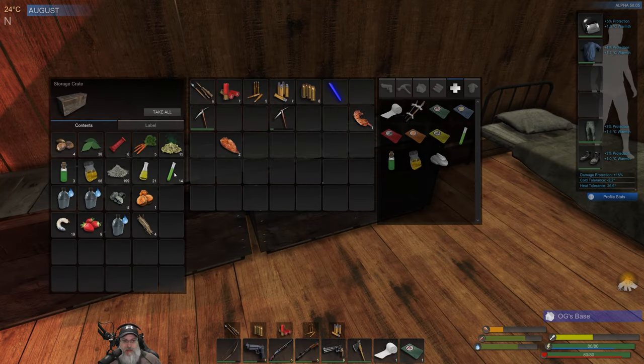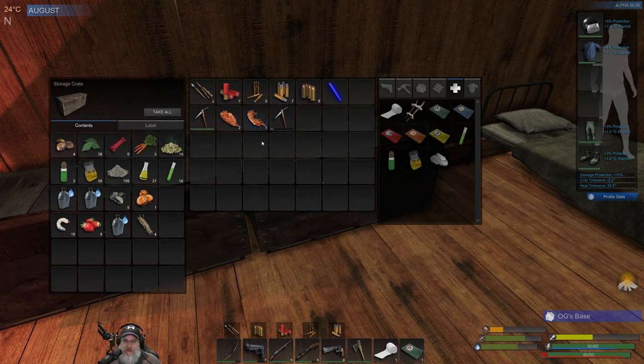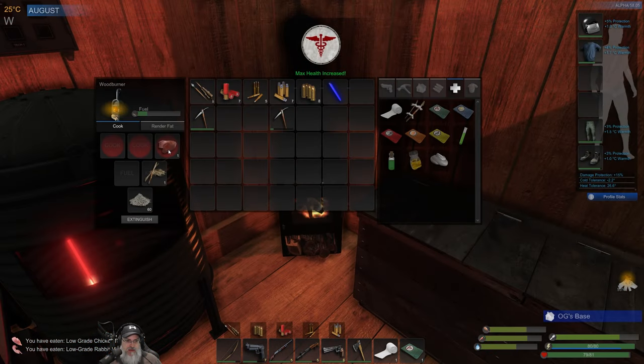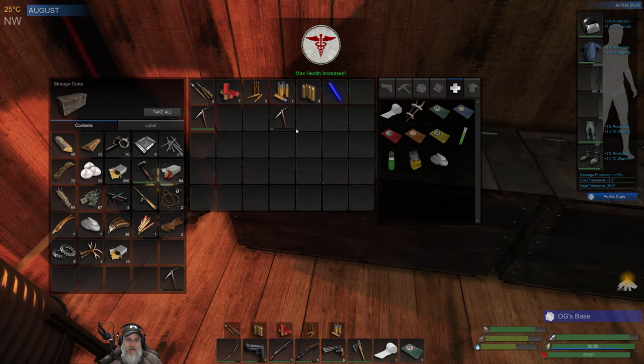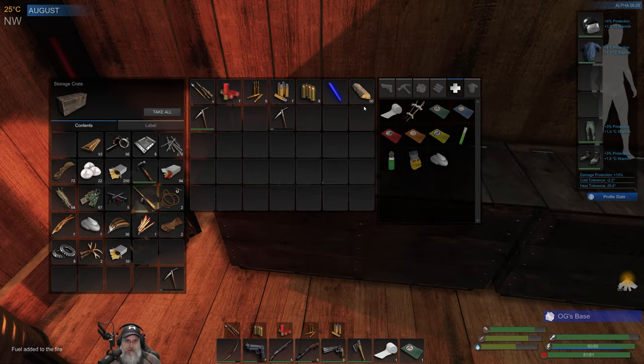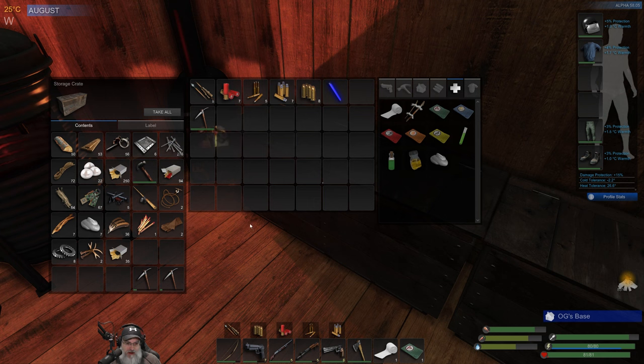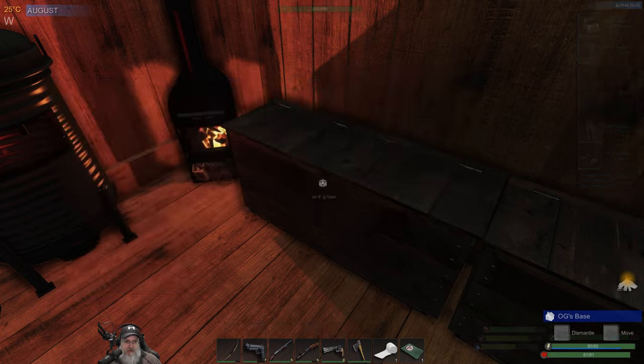We still have 14 more medicinal tonics after making another antidote. We are doing good. Let's eat both of these and save the liver for a little bit later. We need to top off the fuel in our fire. We still have a little bit of usage left out of that pick — actually, let's go ahead and retire it now. I saved my other pick too for when we get the mass recycler.